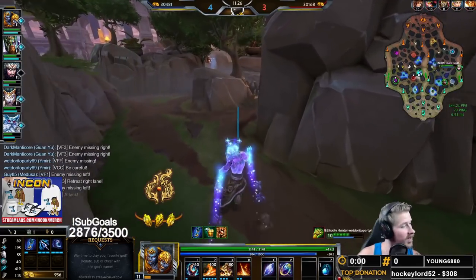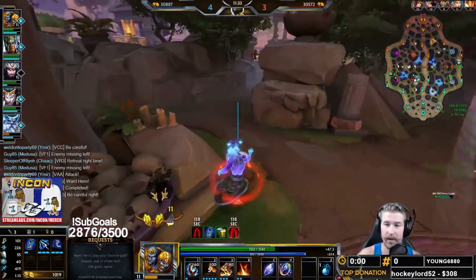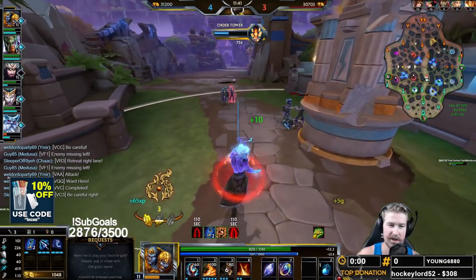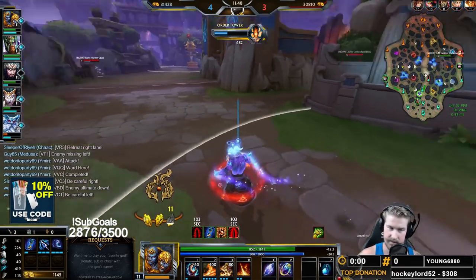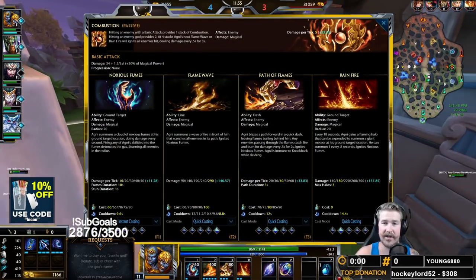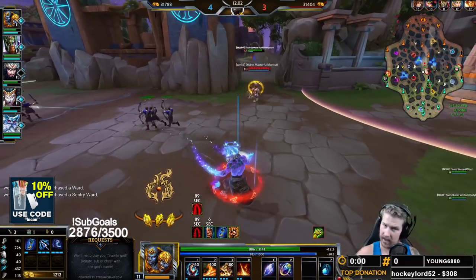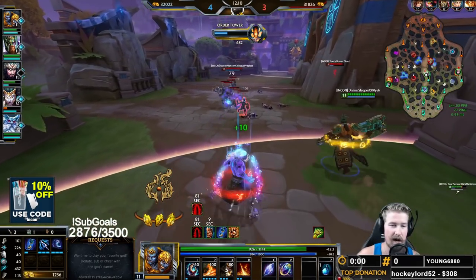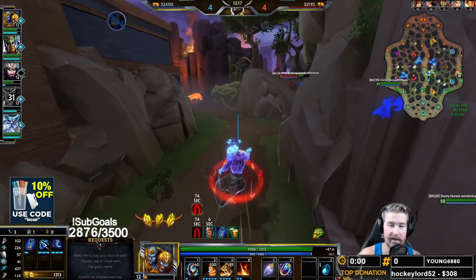For Agni, before you go into a team fight, you do want to have your passive stacked if at all possible. Your passive is going to provide quite a good amount of damage, so always try to have that stacked up and ready when going into a team fight. It's not the end of the world if you don't have it stacked, but right now that's already an additional 27 damage per tick — every 0.5 seconds for three seconds. That is a significant amount of damage you should not scoff at. When you start off your combo with the two-one or ult-one, it's going to bring a lot of extra burst damage right at the very start.